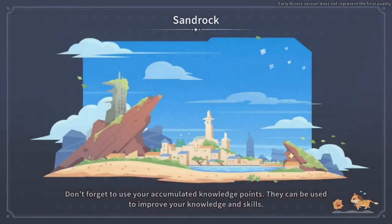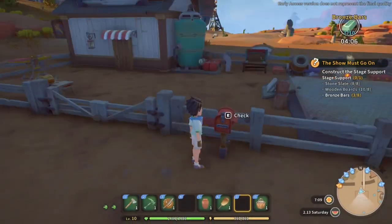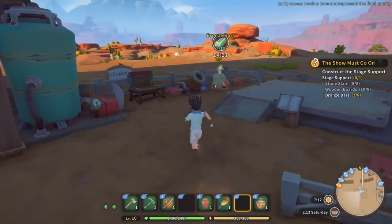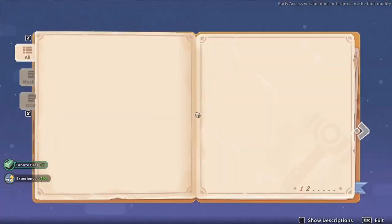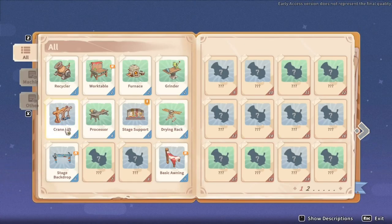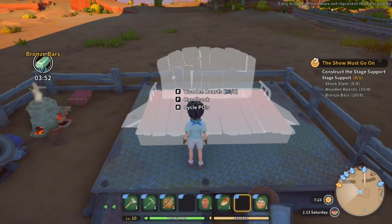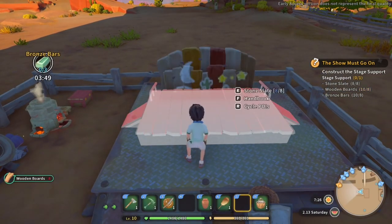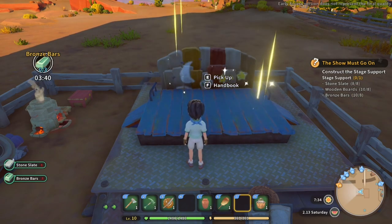Let's get a good night's sleep. We'll go set some research off — the dew collector might be the one to go for. Oh, has it still got another day to go? Fair enough. We can make that stage though — let's go make the stage support and put that down. We've got the wooden boards, the stone slate, and the bronze bars. Perfect — pick that up.